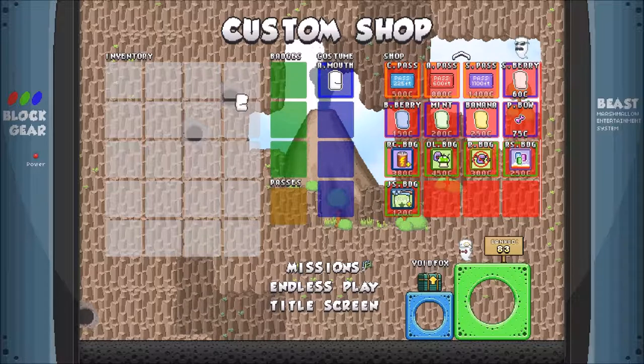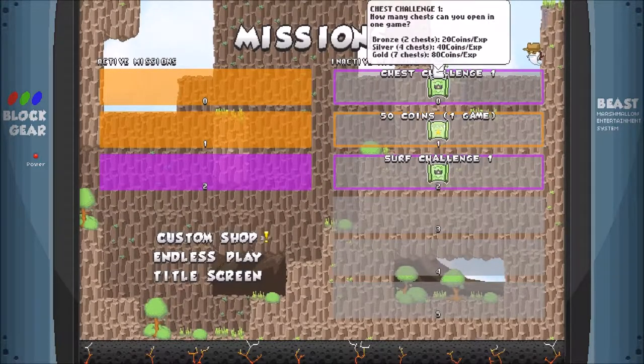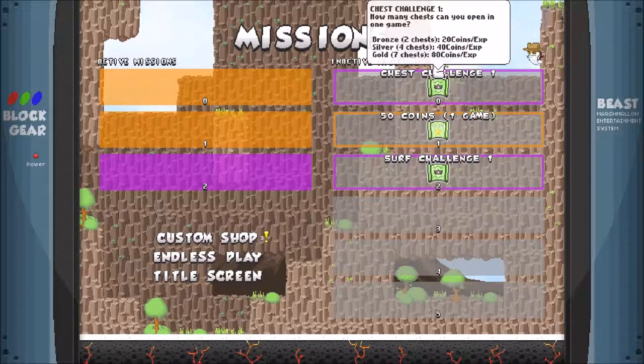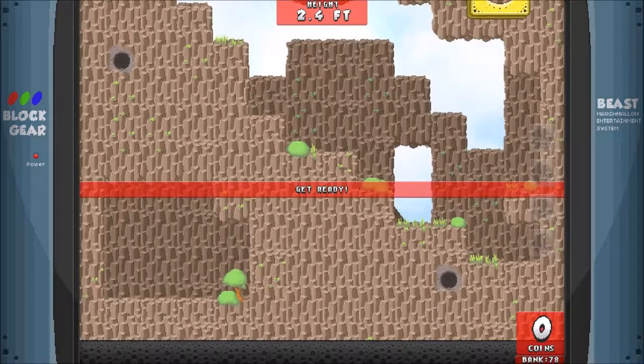You have the ability to select missions that you find as you climb, and there are different types of missions and challenges that, if you complete them, give you bonus XP and bonus coins. We can look at that another time. There's also endless play, and you can do all of this with another player — currently on the same local machine, with another controller or a keyboard.